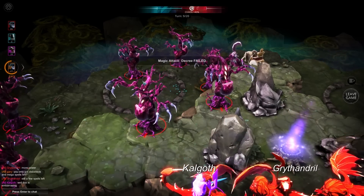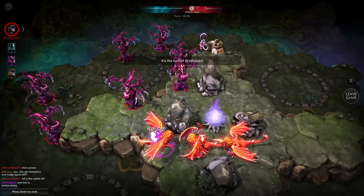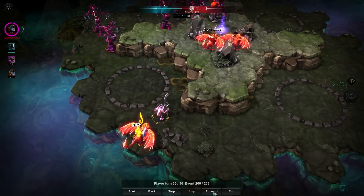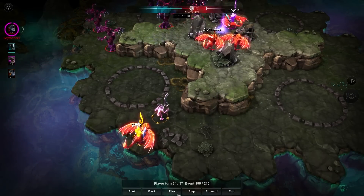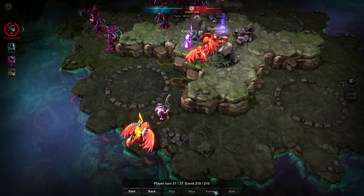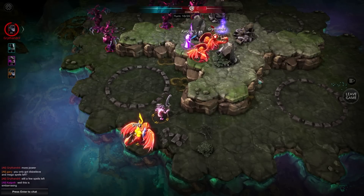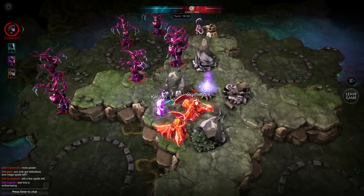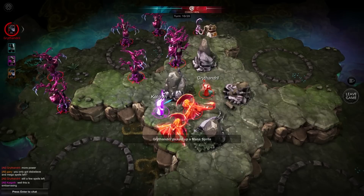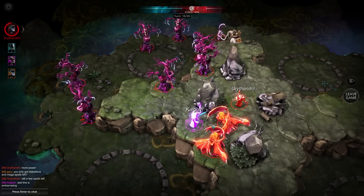Maybe the trees are slightly noisy but they do look nice and evil. I love the weird mouth pouches. That sounded like a failed spell — let's have a quick look. It looks like Calgoth is no longer on a mount. Grythandril went off his own mount in order to pick up the mana — that's quite bold. He's got a couple of great options.